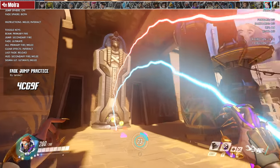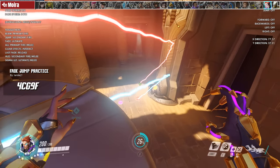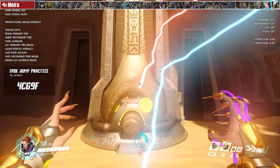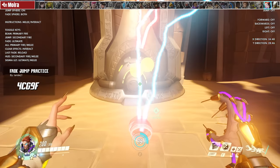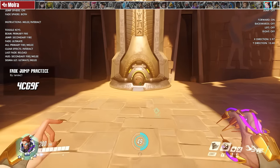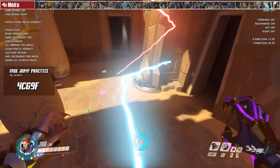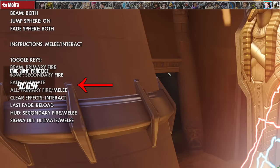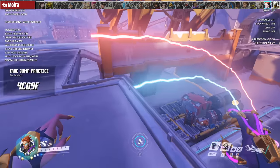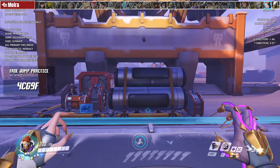For Moira, this is the Fade Jump Trainer by LanderJ1. Lander wrote this workshop to visually mark all the components of Moira's movement using colorful indicators: the red beam is the path you took in first person, the blue beam is the path your character took, the purple orb is where you started the fade, the yellow orb is where the fade ended, and the red orb is where you jumped. These are all toggleable visual aids. Press Reload every time you fail to try again. This mode is perfect for mastering each Moira fade jump.